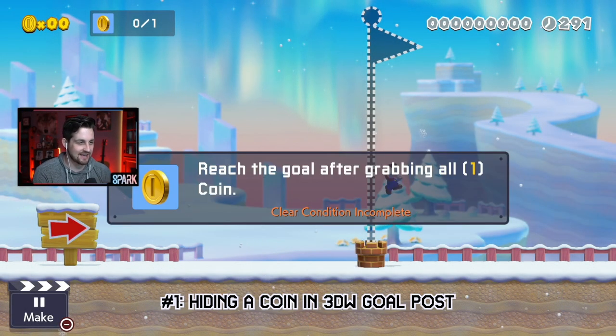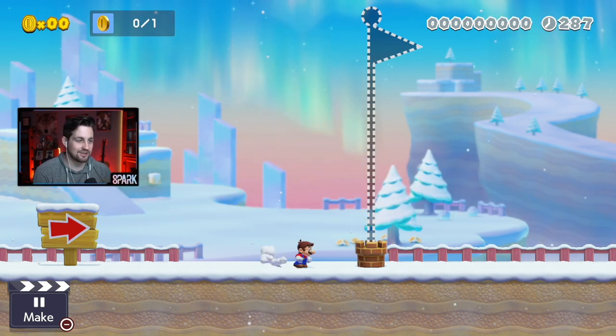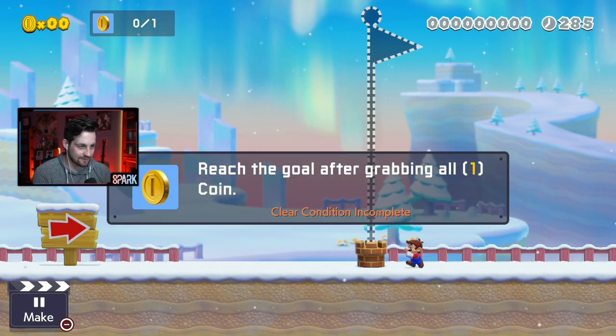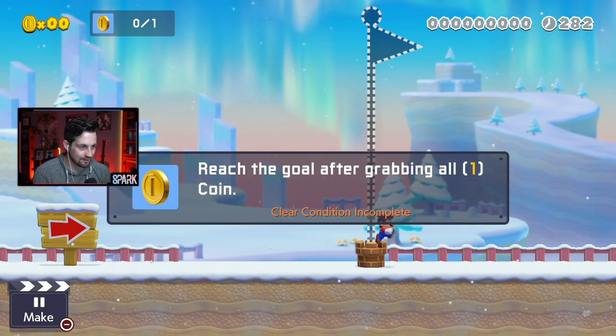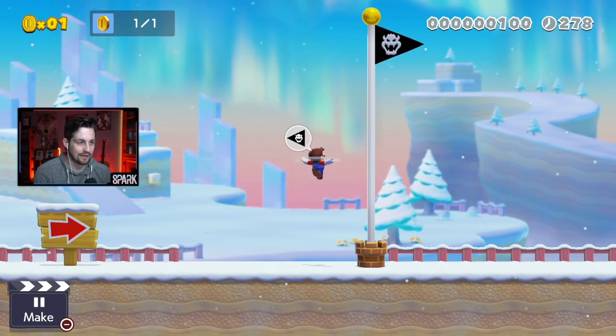Glitch number one: the clear condition is that I need to get a coin. Where oh where is the coin though? Did you know that you can hide a coin in the goalposts of a 3D world? You can see the coin bouncing up and down a little bit there. So to get that coin, all I have to do is a little corner clip, and then I can go into the flag.